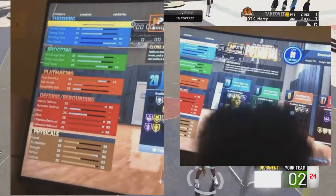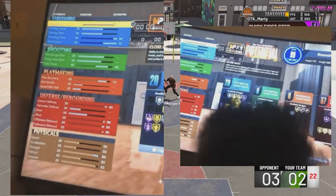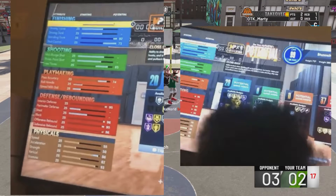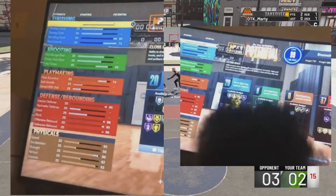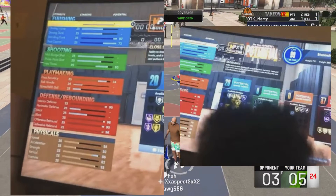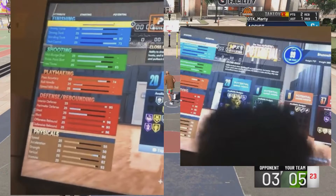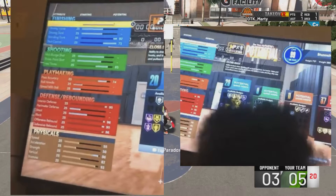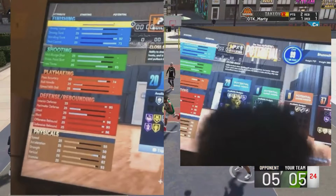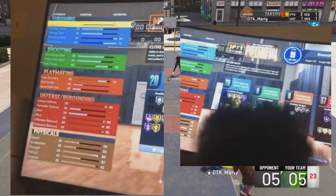37 defensive badges — that's crazy, bro, that's OD. I've got a partner I play with who really be on his defensive stuff, and he's gonna go crazy with those defensive badges. This player looks like he's 7'2" or 7'3", and it's hard to tell the weight — maybe 300 or 260.